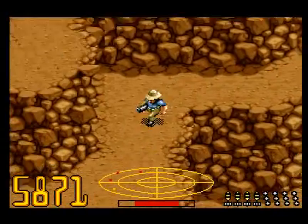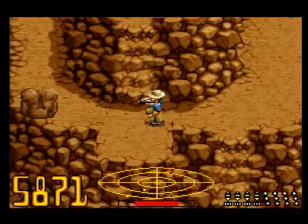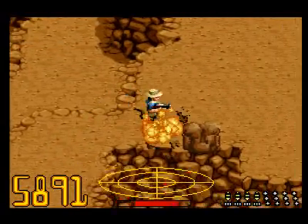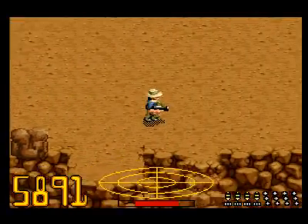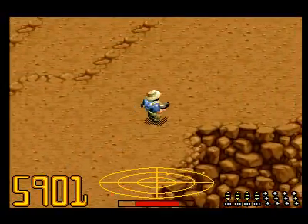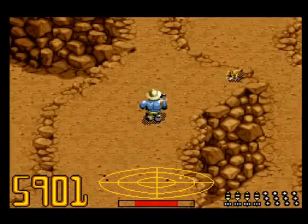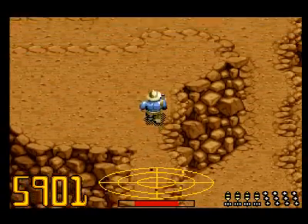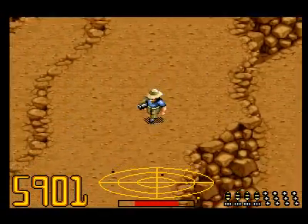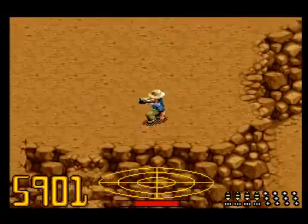I can't believe that. Stupid raptor. The lag got better — that's good, a little better. Passed the falling rock, which has killed me before, because my arm clipped it and it somehow took me out altogether. Damn thing. More bola ammo is always a good thing.